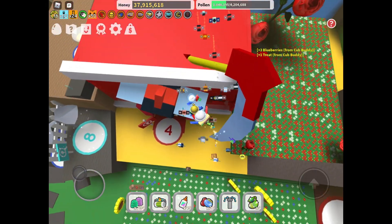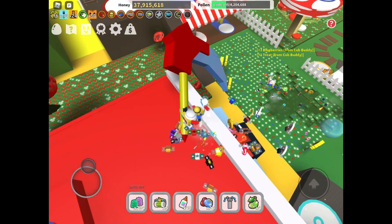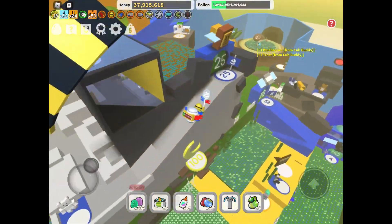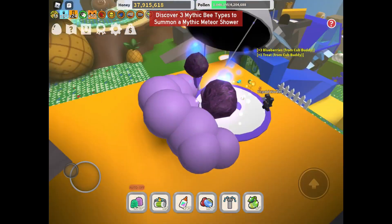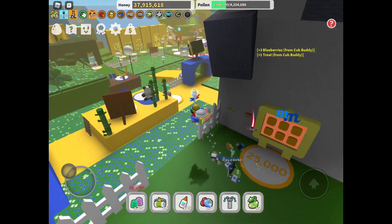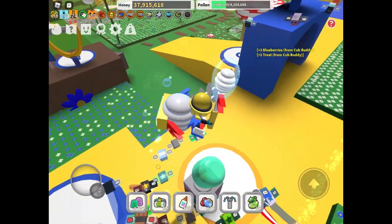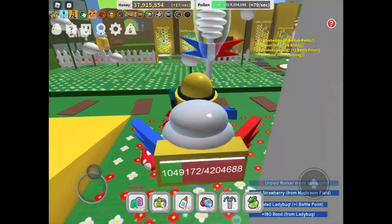Meteor Showers are another great source. You need three different types of mythic bees to summon one. It calls down a bunch of meteors, gives you a lot of honey and really good rewards — including Star Jellies, even if you don't specifically target them. Meteor Showers are just great overall.